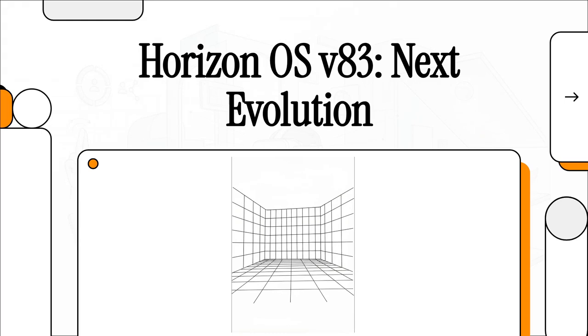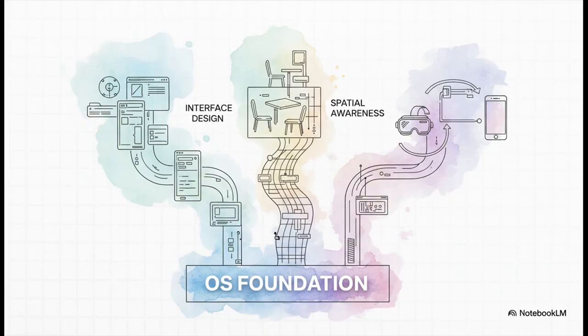Alright, get ready because MetaQuest is about to take a huge leap forward, and it all starts with Horizon OS version 83. We're going to dive in and unpack how this update is set to completely change the game for how we interact with virtual and mixed reality. This is not an exaggeration — we're not just talking about some minor tweaks. This is a massive foundational shift in three key areas: how you navigate the interface, how the headset actually understands your room, and how it connects to all your other devices.